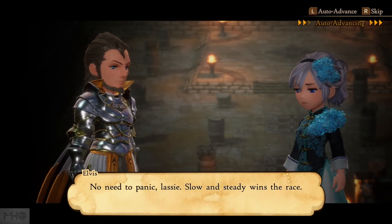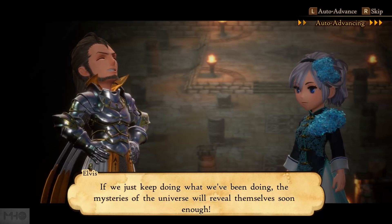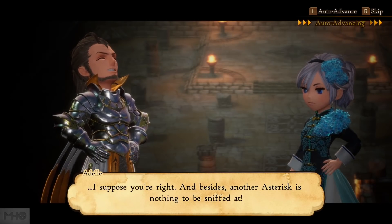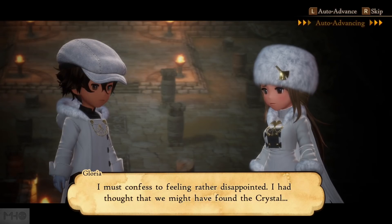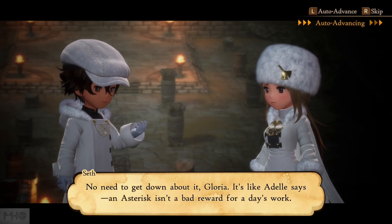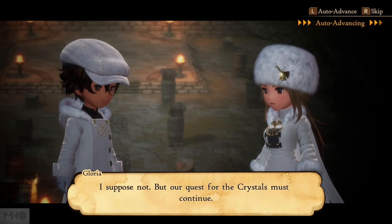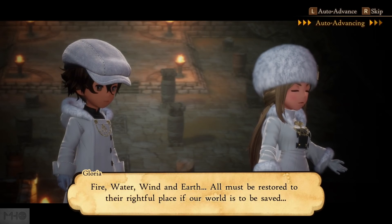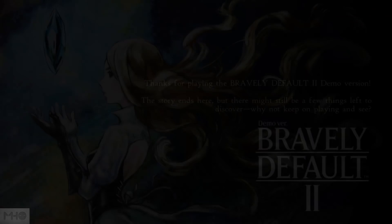Post-battle dialogue: 'No need to panic, lassie. Slow and steady wins the race — if we just keep doing what we've been doing, the mysteries of the universe will reveal themselves sooner.' Gloria feels disappointed they didn't find the crystal. 'An asterisk isn't a bad reward for a day's work, but our quest for the crystals must continue. Fire, water, wind, and earth — all must be restored to their rightful place if our world is to be saved. And time is fast running out.'